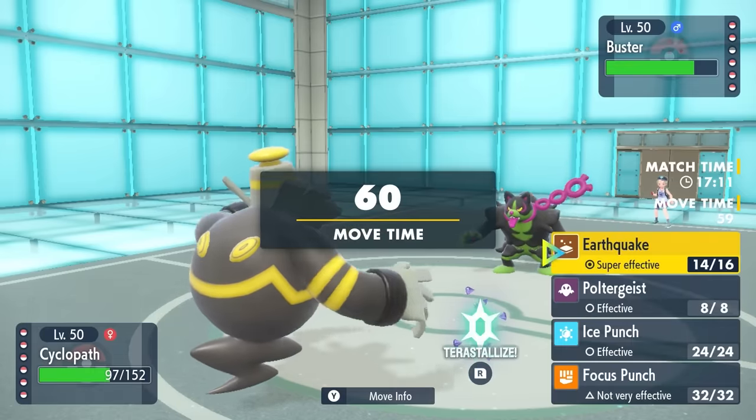That Air Slash damage makes it look like Hydrapple was Assault Vest, which a lot of them are. Expecting the Ground move, they go right into Mandibuzz. I just go for Air Slash now — the moral of the story is I'm trying to get chip with Oricorio. The bad news is once you Tera you lose all power for Electric attacks, which sucks, but at least I got one flinch with Air Slash and some chip on Mandibuzz, and it takes me out with U-turn.